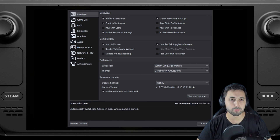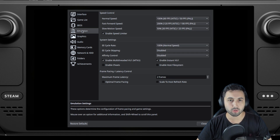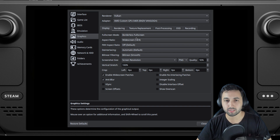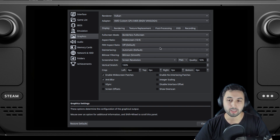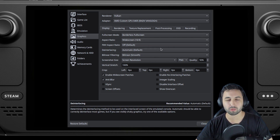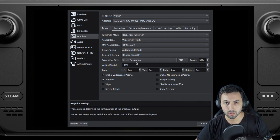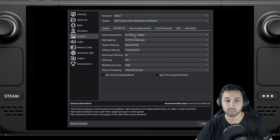I chose to start at fullscreen, then in Emulation I kept it like this. For Graphics, we're going to do 1080p on this one — so it's 800p but we get an extra crisp image. Widescreen patches set to 16x9, since 16x10 is not available. And for rendering, 3x native, so around 1080p.